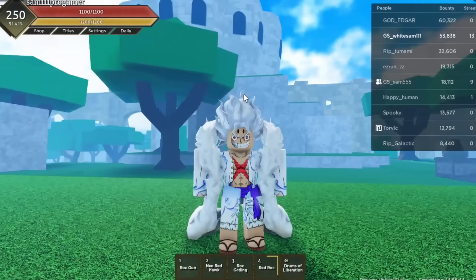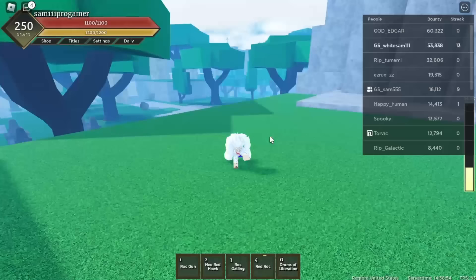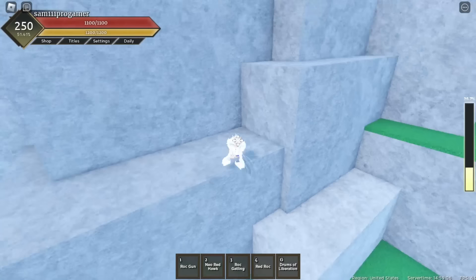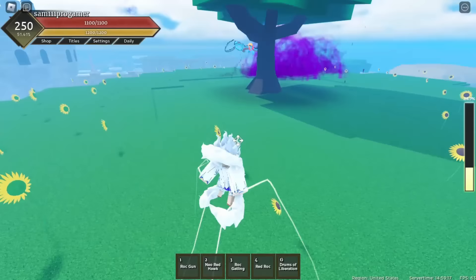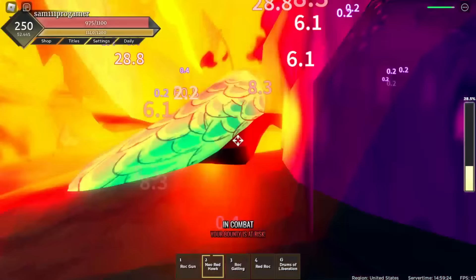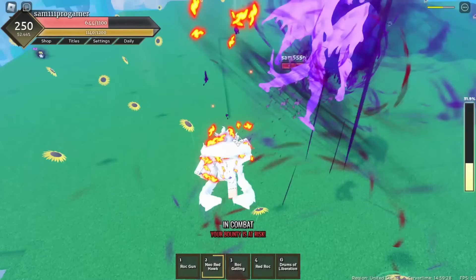Our new bounty goal is to reach 55,000 bounty - I can't believe we actually did that! Marco boss is about to spawn in about a minute. Are people already attacking each other? I'm not gonna hold back. Oh that's my boy Sam - there's a Kaito fruit user trying to kill him. I'm going after this man - ain't nobody attacking my boy! I'm getting caught in the crossfire - I'm out of here!